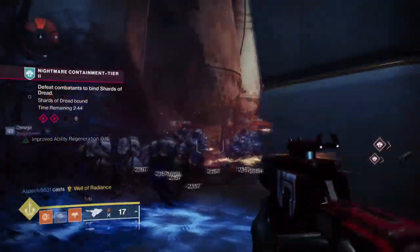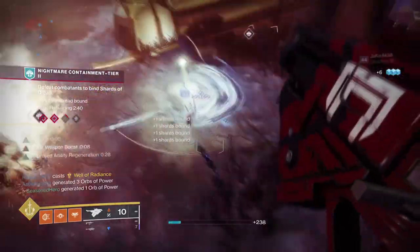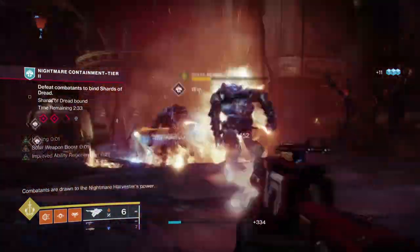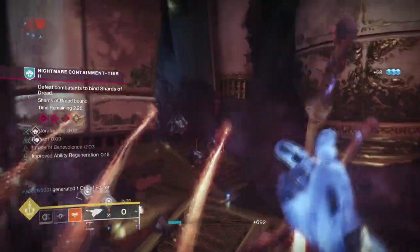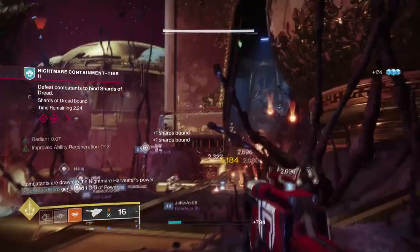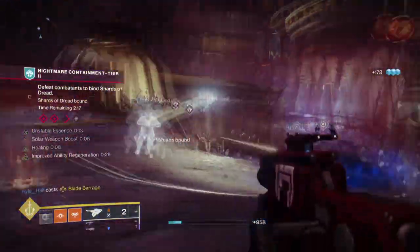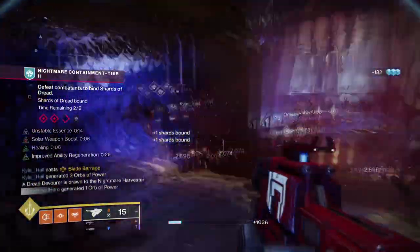Unlike other exotic gauntlets, Dawn Chorus will offer players more bang for their buck when applications are applied. You can Scorch targets with the super, do more damage with said super, and get melee energy back just from Scorching targets alone. All of this, when combined with a weapon that allows you to Scorch on demand, can result in mass ignitions triggering for large overall damage. There is no cooldown for this so you can do it as many times as you like, but remember that the higher the difficulty, the harder it becomes to Scorch and build abilities back up.